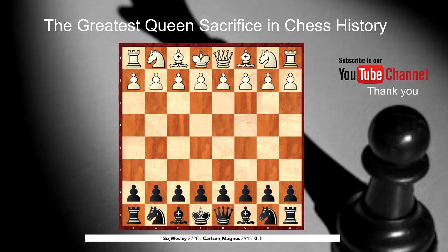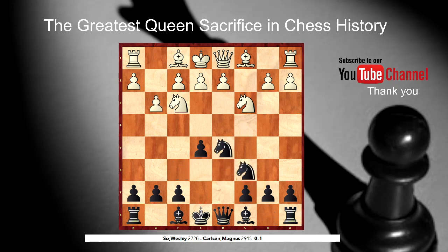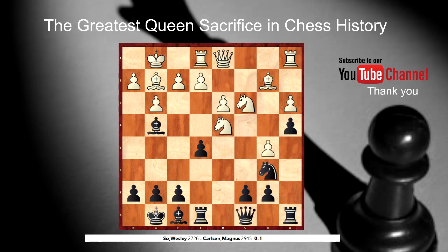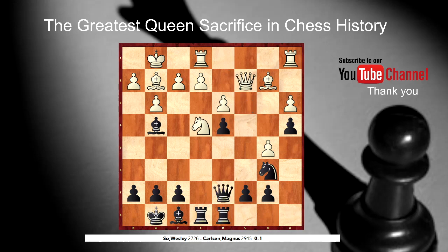And maybe the last one — Wesley So and Magnus Carlsen. Magnus Carlsen is Black. So let's go there, because this could be a longer chess story, we will be faster. Just moving, moving, moving — nothing special. Of course this is a video about how to sacrifice a queen, so we have to be in the right position at the right time.